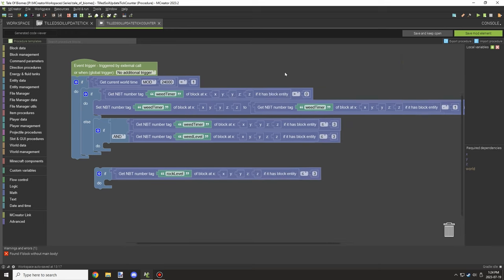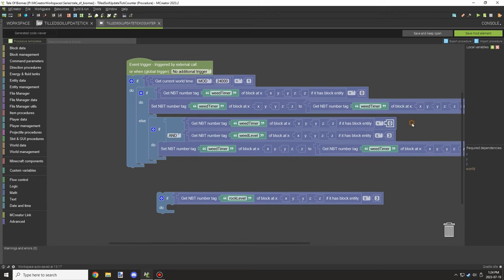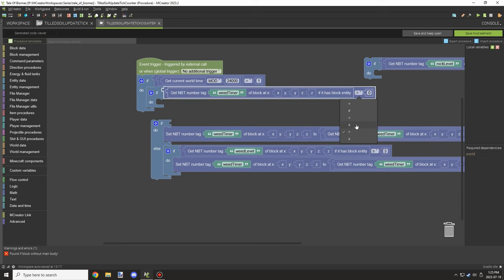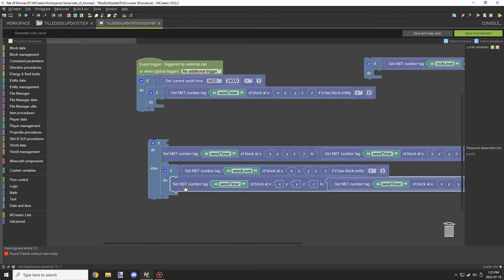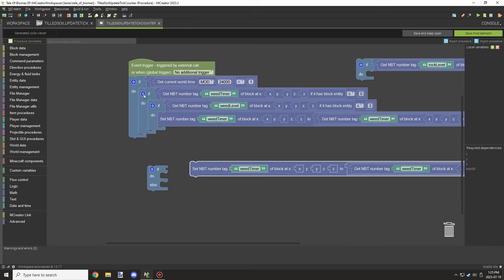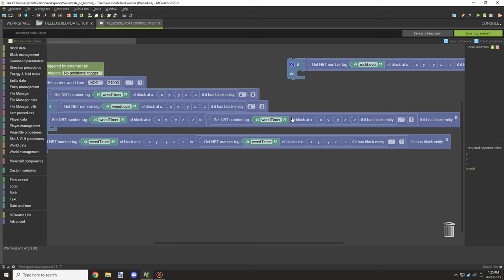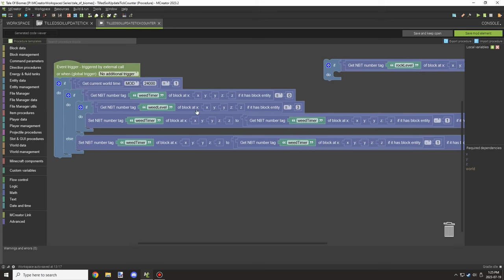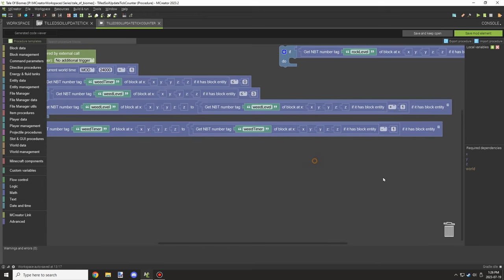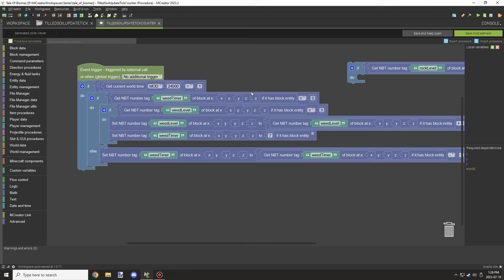If the timer is greater than zero, I want the time to decrease. But if it's equal to zero, I want to run the script. I rearranged some parts to make it more efficient — the equal-to-or-less-than-zero condition handles decreasing the timer, and when the timer hits zero, that's when it increases the level, as long as the level is less than or equal to three.